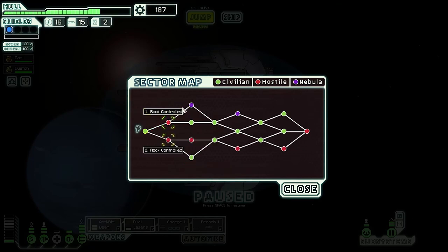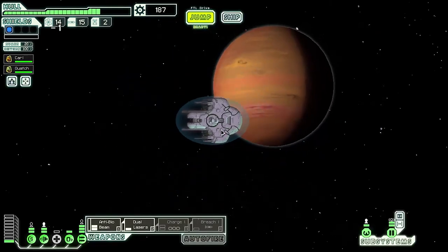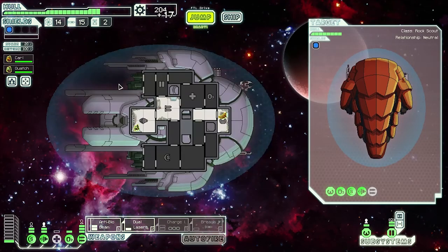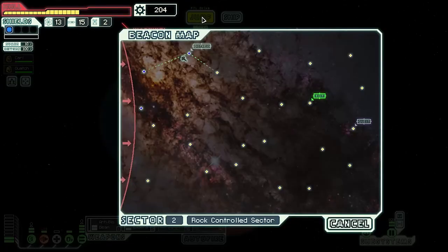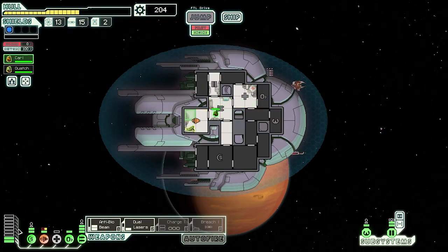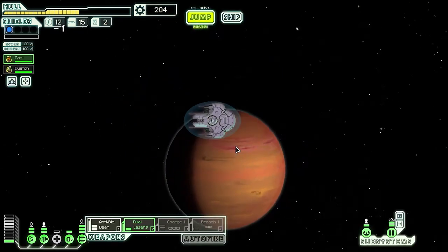Ooh, okay. Big decider. In case there's a nebula, that could be cool. Rock-controlled, rock-controlled — we'll go up, just because there are green sectors. What do we have here? Nothing. Distress call — yeah, let's do it. Let's lead them to their destination. How far is the quest? Way away — that's fine. Another distress — we're getting lucky with these. Probably going to upgrade the ship pretty quick here. Search the ship. Help them fix that a little bit. Back to there.